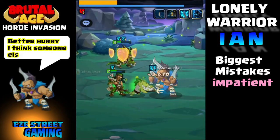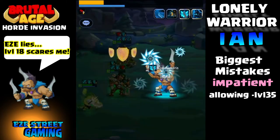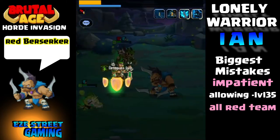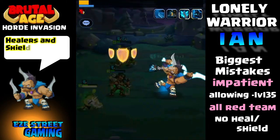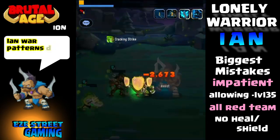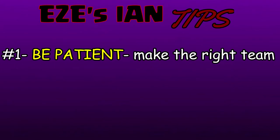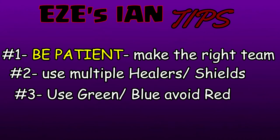Some of the biggest mistakes I see people make: they're impatient inside the actual screen and don't build the team properly. Be patient, don't allow under level 35 heroes in your level 2 attacks, and try not to allow any red team members at all. Make sure you have at least one healer or someone with a shield on level 2s — without that it will be almost impossible to beat Ian in one attack. If you summoned Ian, talk to your teammates; if someone brings a level 1 hero, boot them out or address it in clan chat.